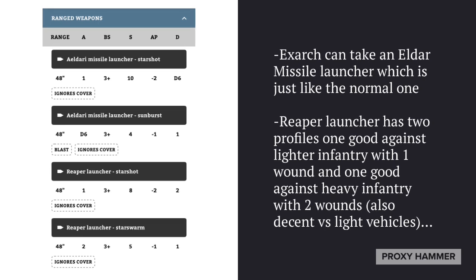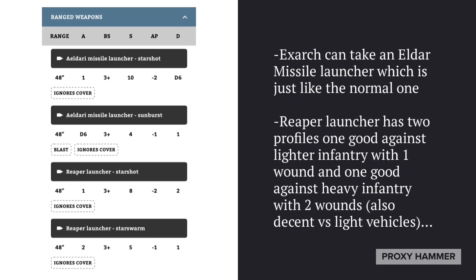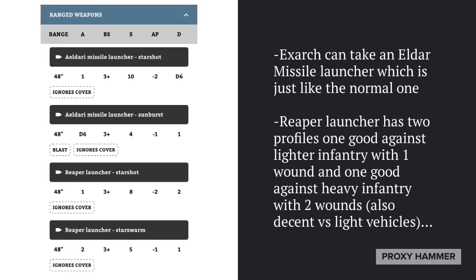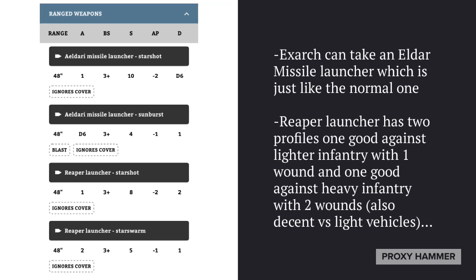As for their ranged weapons, the Exarch can take an Eldar Missile Launcher, which is just like the normal Missile Launcher — probably not the best option with this unit, but you can take one. The Reaper Launcher itself has two profiles: one that is good against lighter infantry with one wound or less, and one profile that's good against heavy infantry with two wounds. It's also decent against light vehicles, because the single shot — the Starshot — has Strength 8 AP-2, which is pretty good at punching through things like Ork trucks. All of these weapons have the Ignores Cover ability, which is the Dark Reaper's specialty. They ignore cover, and as you will soon see, they also ignore some other stuff. The Reaper Launcher is a little bit worse than it was last edition, but because the Reapers are so cheap, it more than makes up for it. And they still feature that classic 48-inch range, so they can pretty much hit anything on the board.